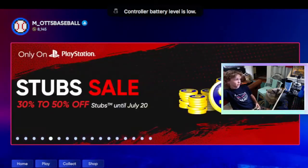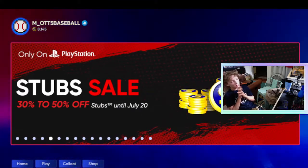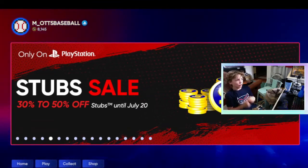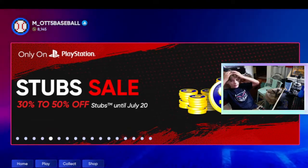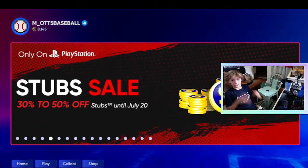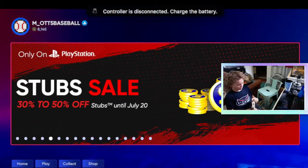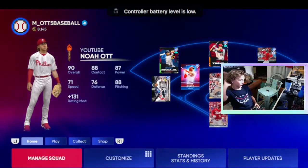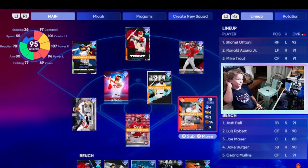This is only on PlayStation, so for my Nintendo Switch and Xbox players — if you're on PlayStation, go redeem that right now. It's 30% to 50% off. I'm going to actually buy some Stubs later on before July 20th because I'm kind of low on Stubs as you can see. We just bought that Jump Start Pack and got Nolan Arenado. But quick little update on the squad — the MLB X Home Run Derby Pack just left the shop recently.